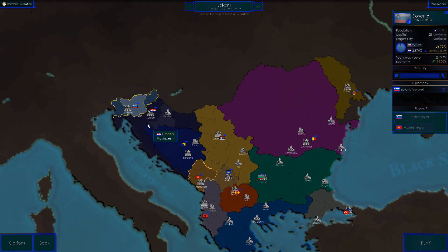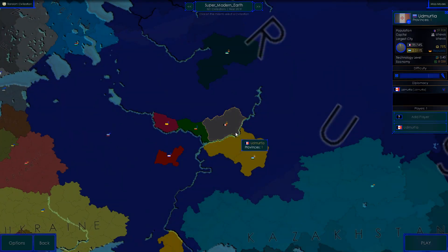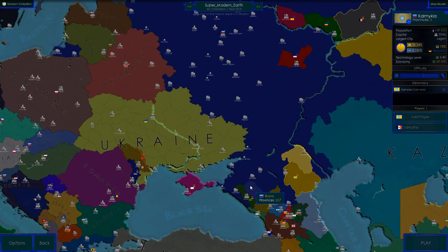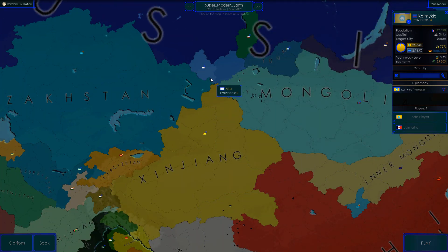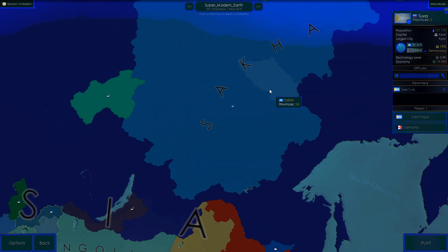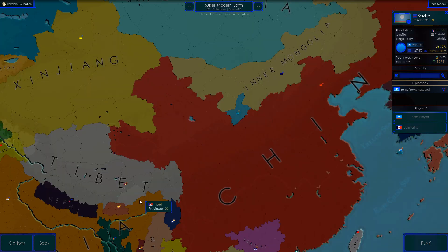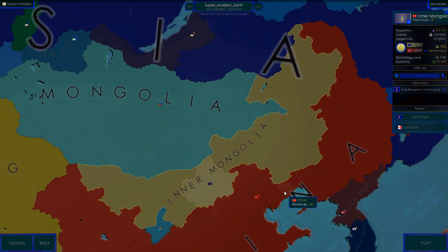The Balkans include Romania, Bulgaria, Serbia, Kosovo, Macedonia, Greece, Albania, Montenegro, Bosnia and Herzegovina, Croatia, and Slovenia — pretty good. In Super Modern Earth there are a lot of small states I've never seen before. Kazakhstan is there, and we have Tannu Tuva and Sakha. This is like World War Two.